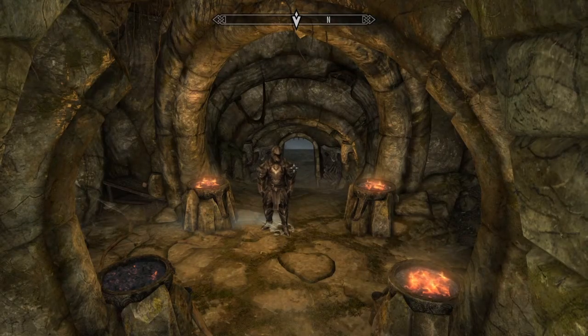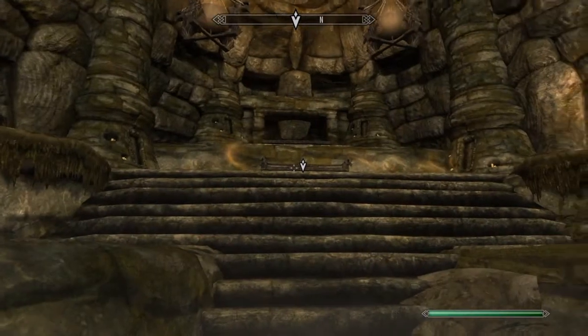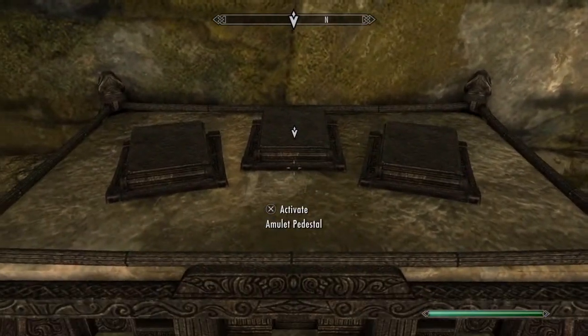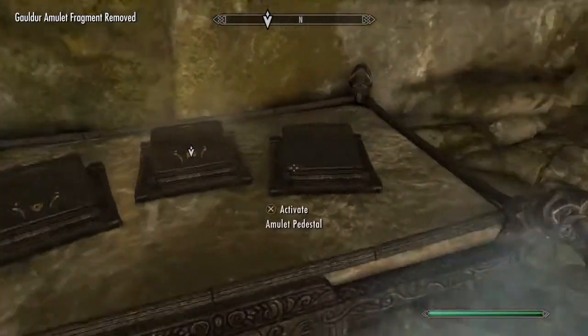Just before we get into it, make sure that you've got a bow and arrows. The first thing we do is walk up to these pedestals here and activate each one of them to put the parts of the amulet on each one.